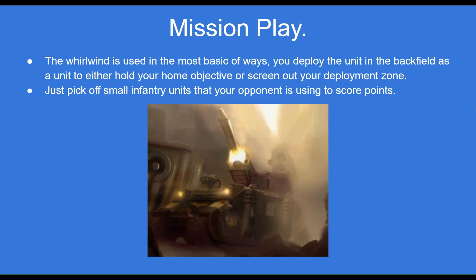The Whirlwind is used in the most basic of ways possible. You deploy it in your backfield as a unit to either hold that home objective or to screen out your deployment zone in the corner or behind any kind of ruin that will stop your opponent having lots of firing lanes towards it. From there, the Whirlwind simply picks off those light infantry units that your opponent is using to score points and takes away those mission playing pieces that are doing actions.